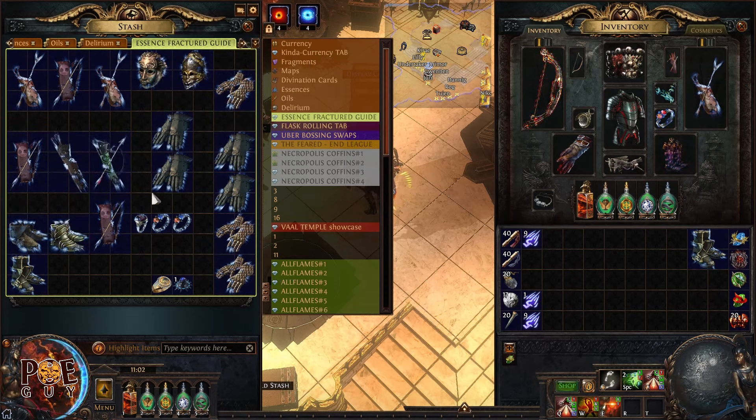This result also has attack speed — depending on league stage, this can sell pretty well at league start. But right now it's late league, so we only want the best stuff. I keep clicking the essence with life until I have spell suppression.